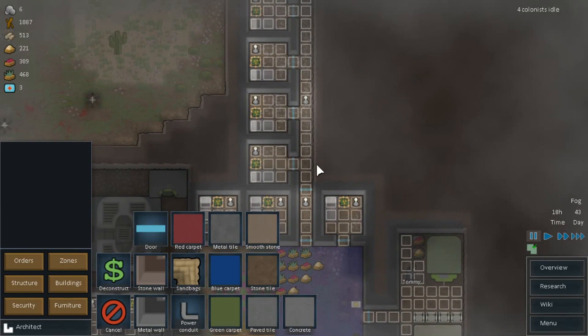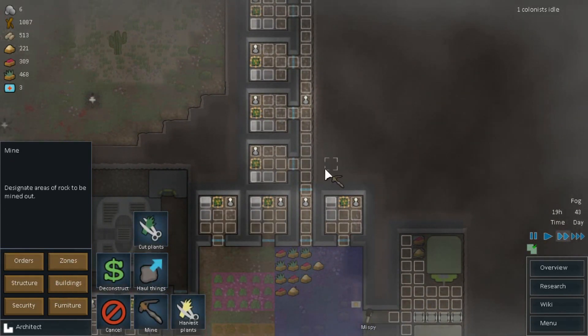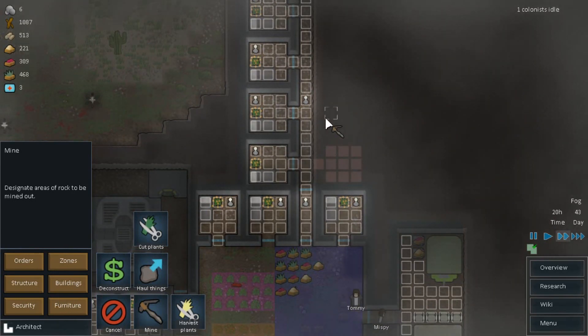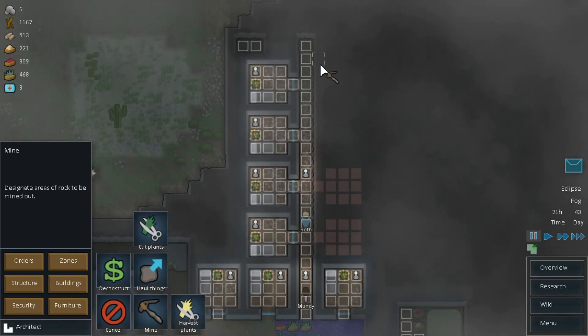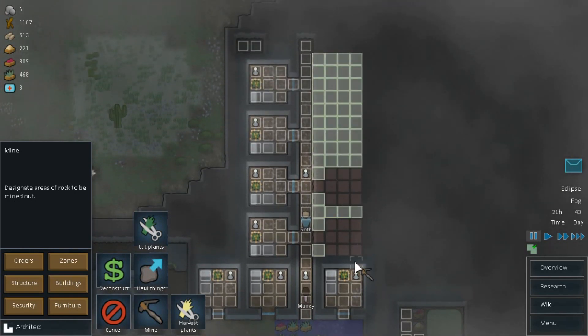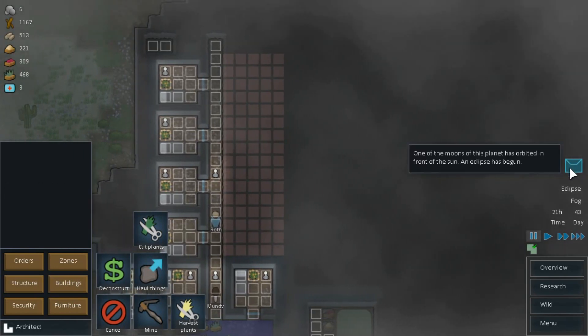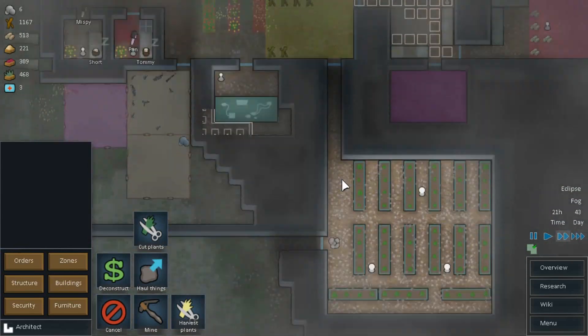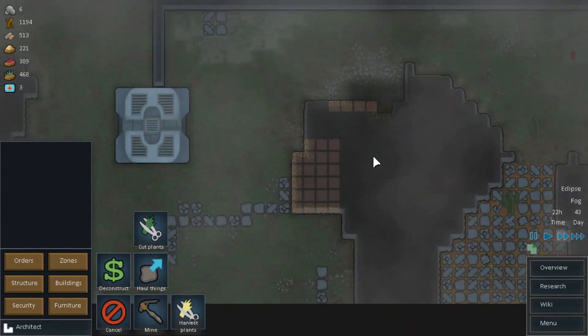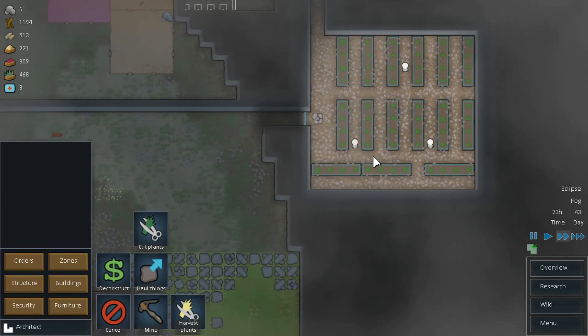And I'm going to start construction. Let's unpause and actually get some stuff done, because now I've given them more than enough work. Except one guy is idle again. I have to cut all this out. And we're in eclipse, but that's okay because we have our power. We also want to make up a battery room somewhere.